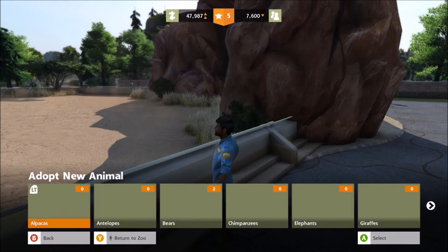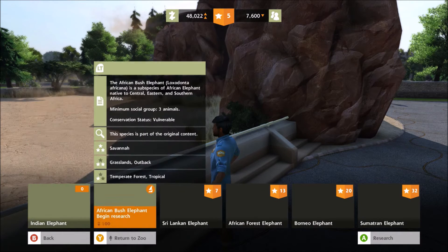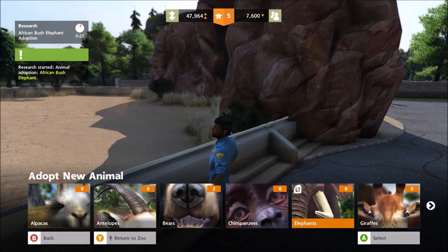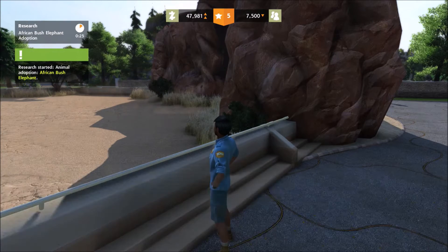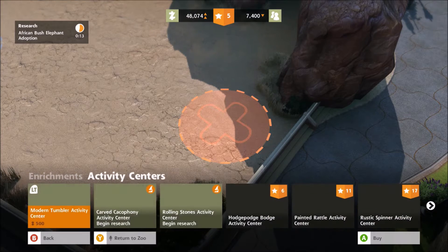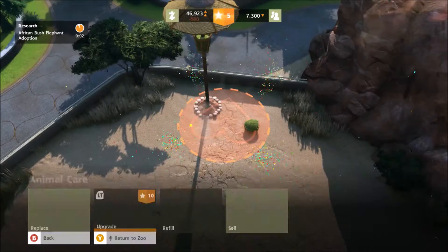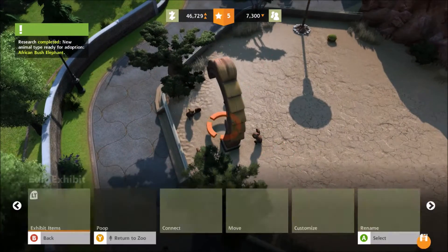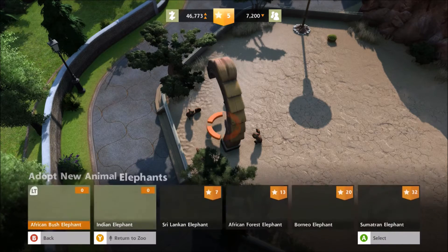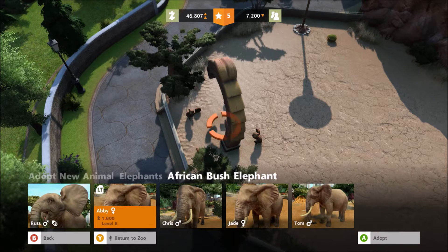Let's see what animals we can get. We could do elephants — African bush elephants might be cool. Let's start researching those and fill this enclosure with them. We'll put in an activity center and some grass and leaves. We got the African bush elephants as a new animal.